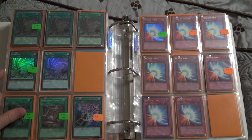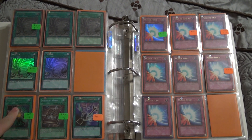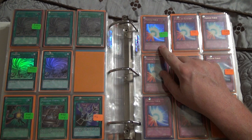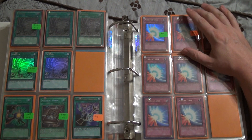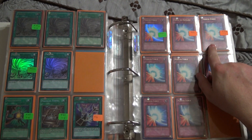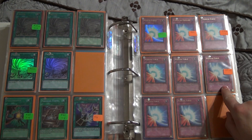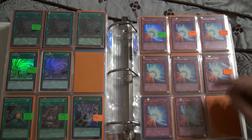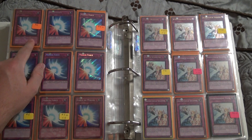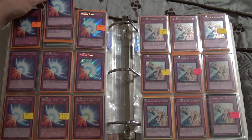Should be a couple dollars less, whatever. Supers — German, German, and English. Ultra MRD first, very very good condition. Portuguese first, English unlimited. English unlimited, English unlimited, DPYG first, same and same.